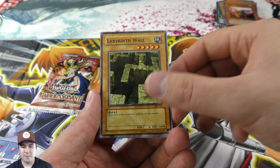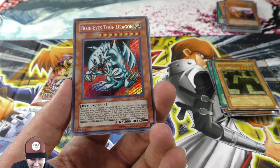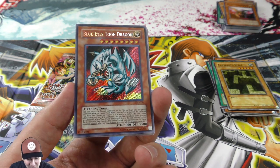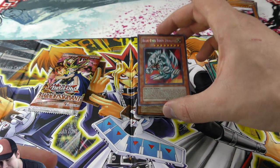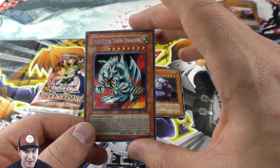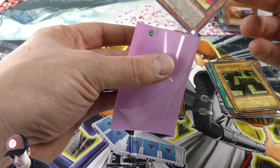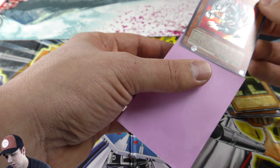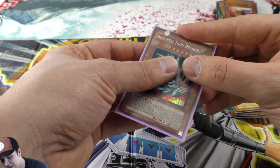Horn of Light, Labyrinth Wall — I remember seeing that in the show. Oh my gosh, a secret rare — SRL Blue-Eyes Toon Dragon! Wow! Oh man, what a gorgeous card. One of my all-time favorite secret rares in the game. Thank goodness I had some sleeves sitting here — we're going to get this thing sleeved up right now. Got to be careful, I don't want anything to catch on it.